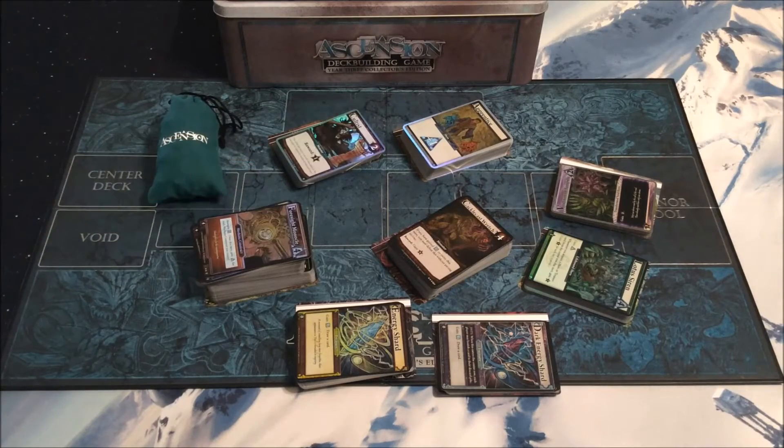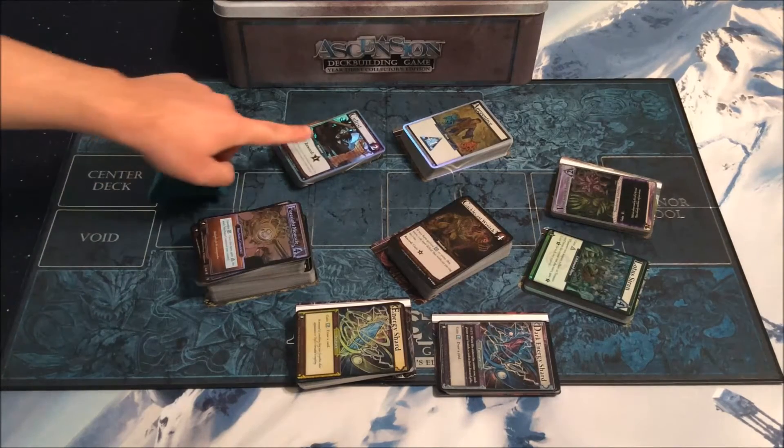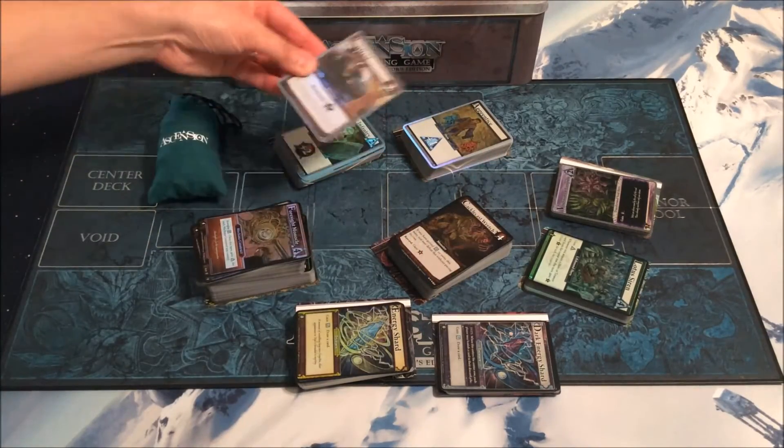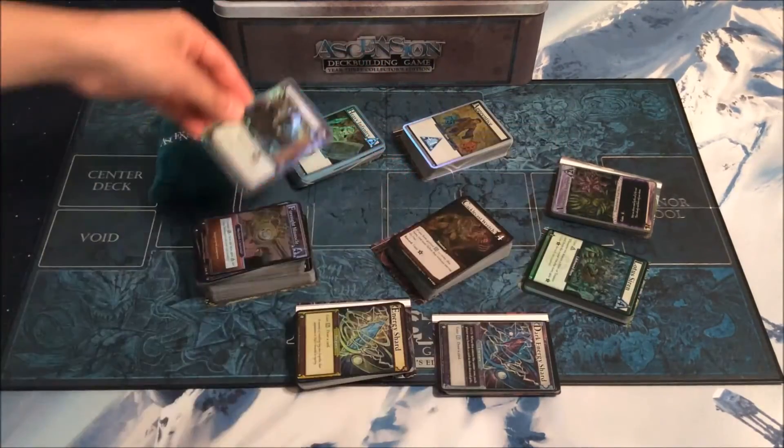Then, of course, we have our always available cards — that's just standard. There are 51 included here: 1 Cultist and 25 each of Mystic and Heavy Infantry. Again, all the cards are foil, all with that newer card frame design.